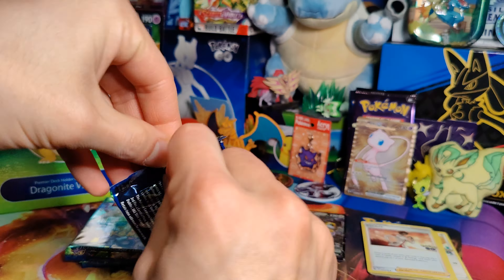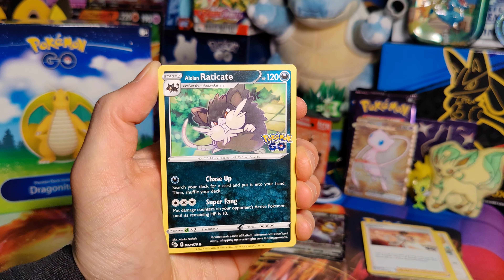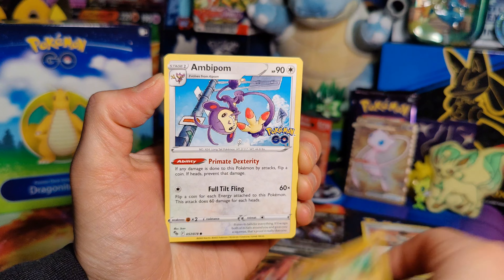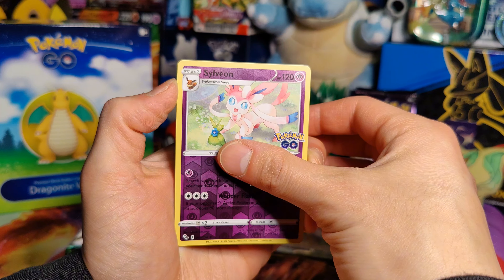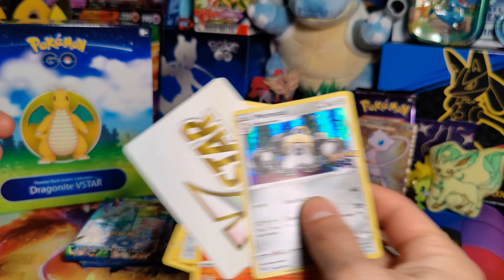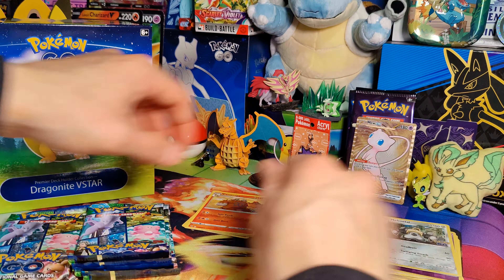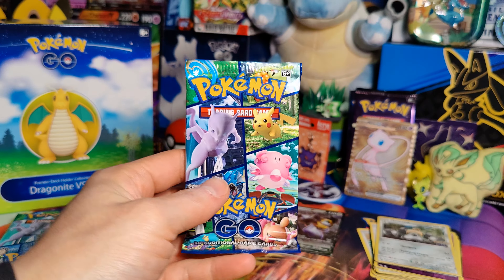Pack number two: Alolan Raticate, Tranquil, Larvitar, Ambipom, Natu, Sylveon, and a Melmetal Holo. Camerupt, Egg Incubator, and a Solrock. So we have now seen two different holo Melmetals — definitely not the one we need. Next pack.